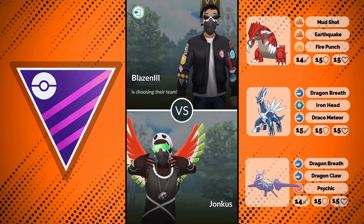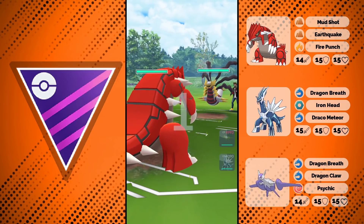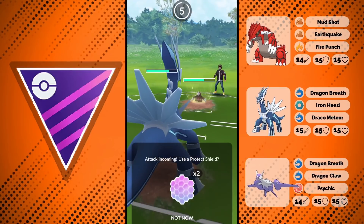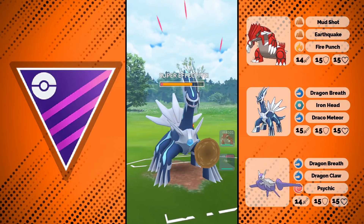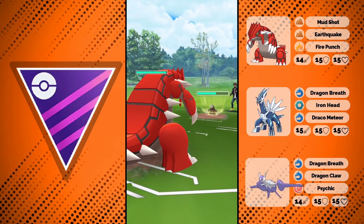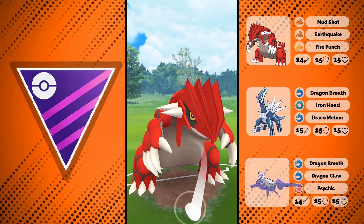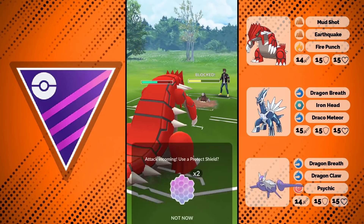Here we have the rematch using level 40. He knows my team and has a very similar team to before, so it's not that difficult for us. We go for some nice damage against Excadrill — I was confused about it KOing me earlier, but now it doesn't. We lag a bit and it gets two quick moves in while we try to get to our charge move, but we still have our Groudon and we go for Fire Punch, getting the shield.